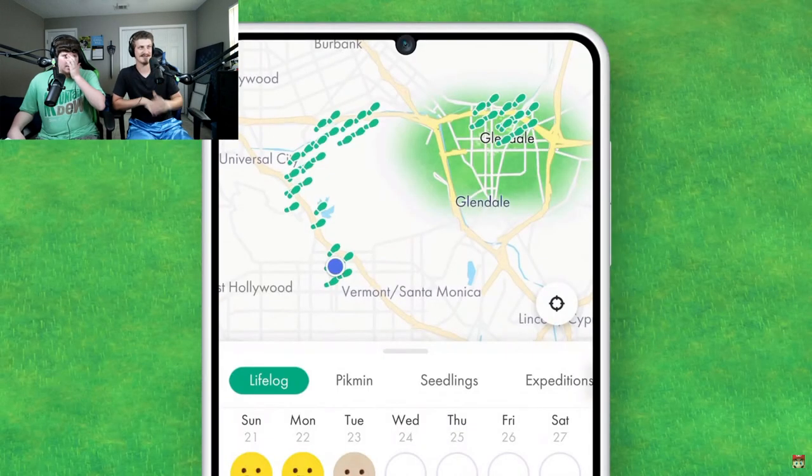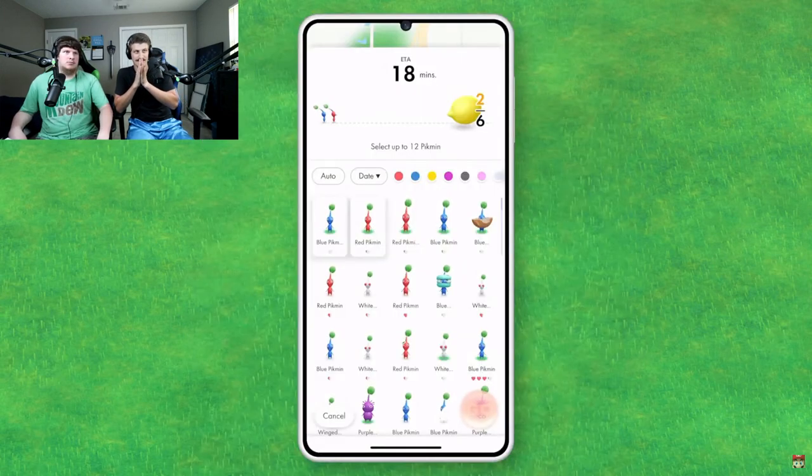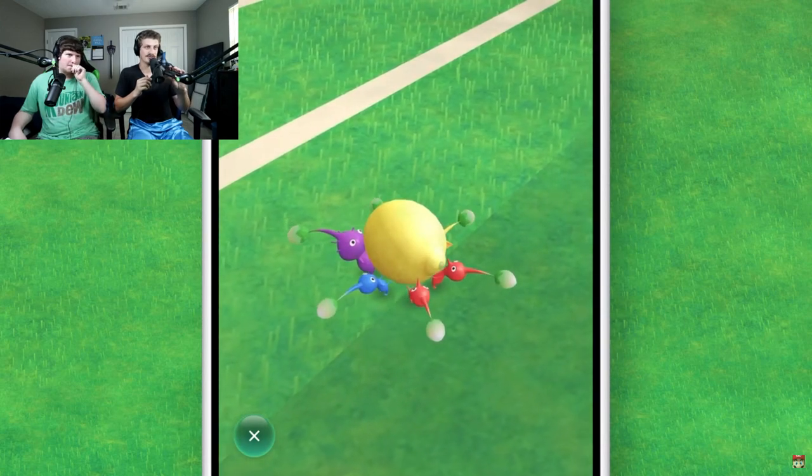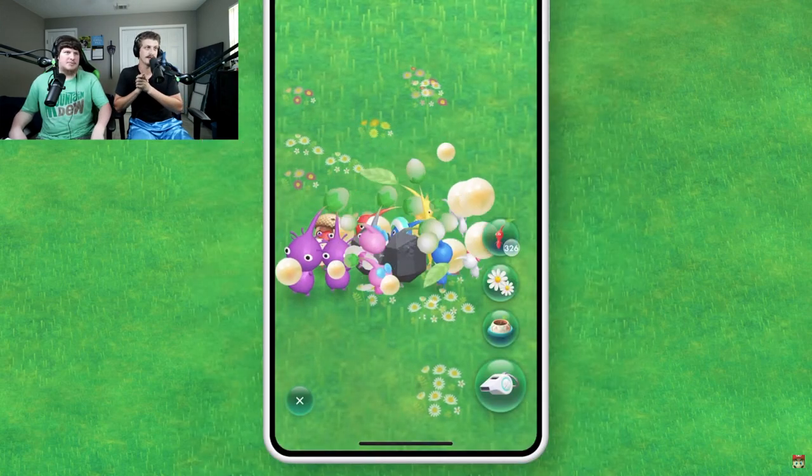All you need to do is take it with you on your daily walks or outings. You can look back at the end of the day and see where you walked. Send out Pikmin and collect the items they found that day, and feed them nectar to increase their petals.